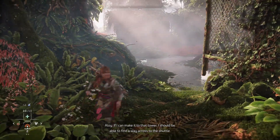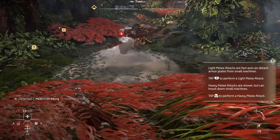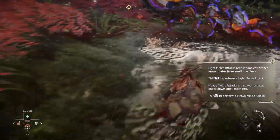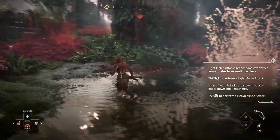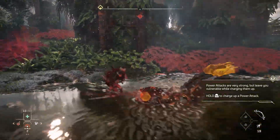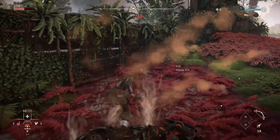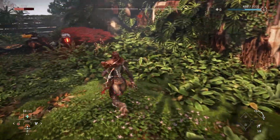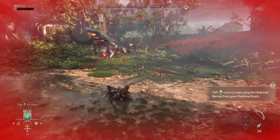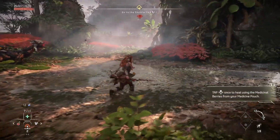There are a lot of plants — medicine herbs that you collect so you can use them for health. That robot detected me, so I guess we're going to have to start fighting. Let's save our ammo. Dodge a lot, of course. Holy crap, there's another one behind me, and one in front! Better use your health — tap the up button on the directional pad and it'll use the herbs you collect.